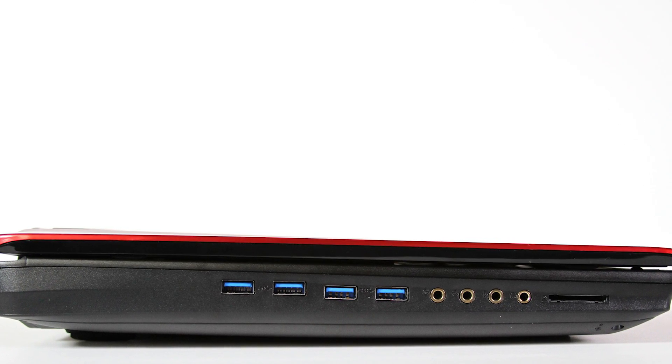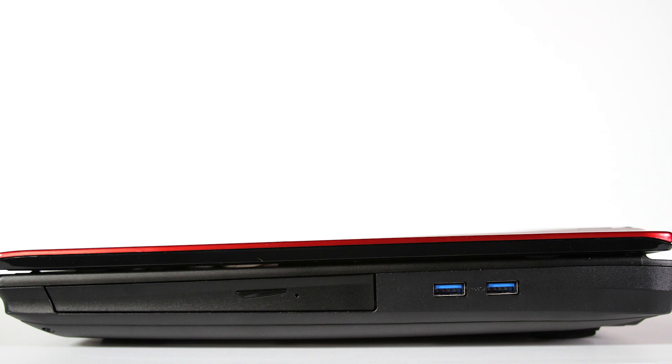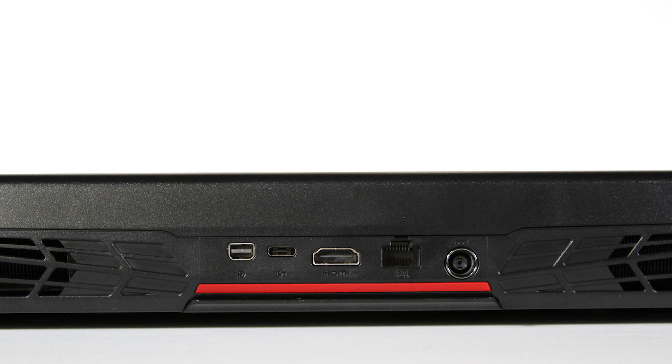It has other interesting specs: six USB 3.0 ports, so no issues with connectivity — you can hook up your mouse, keyboard, headset, storage, and any other accessories. It has gigabit ethernet and 802.11ac, all powered by Killer Networks. It has HDMI output, a DisplayPort output, as well as a USB 3.1 Type-C port on the back. It does use the Intel Alpine Ridge controller, but they don't market it as Thunderbolt, so we'll have to wait and see on that.